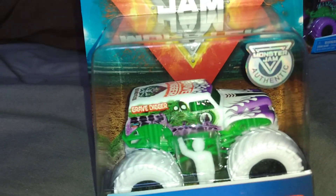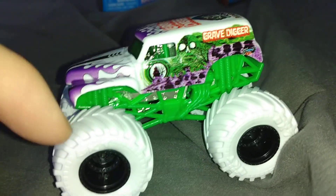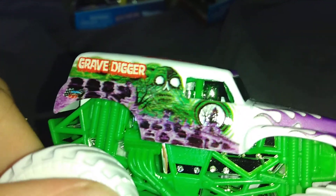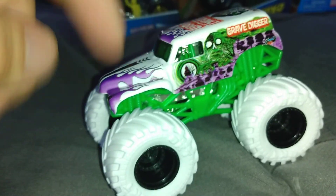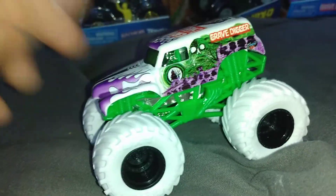Up next, we're doing the Inverse Grave Digger unboxing. Inverse Grave Digger is pretty much Grave Digger but inverted — it has a green roll cage rather than black or gray, white wheels, black beadlocks, and a white background. The flames are now purple and where it's usually green it's now purple, replacing the green. On the roof it's relatively the same. Overall one of the better looking trucks in my opinion — they really executed this perfectly. Inverse Grave Digger, very nice.